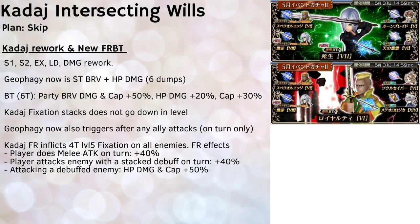The next event we'll be getting soon is the KADACH Intersecting Wheels, with two banners as usual. The first will feature KADACH with his rework and newly released FR and BT. The second banner will feature General Leo, also with FR and BT, but these aren't new weapons for General Leo, and as far as I can tell, Leo will not be getting any reworks.